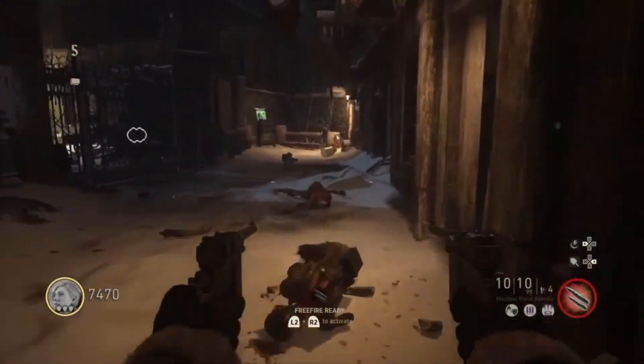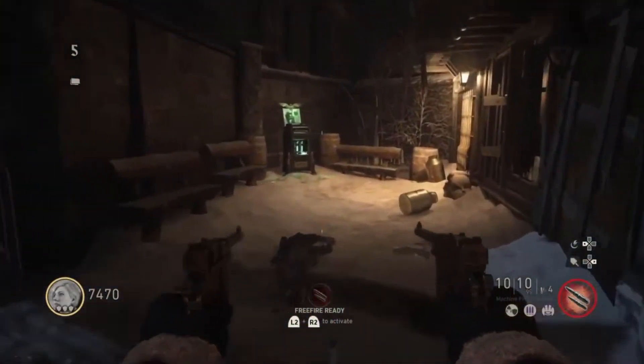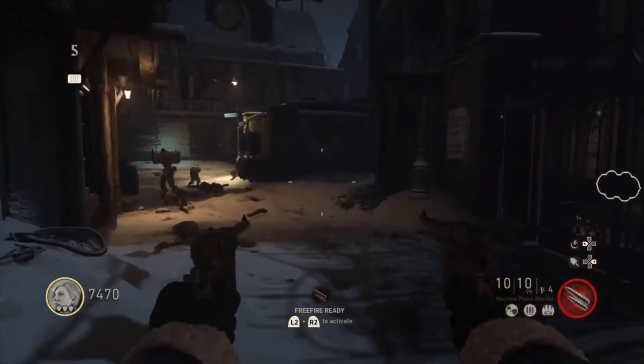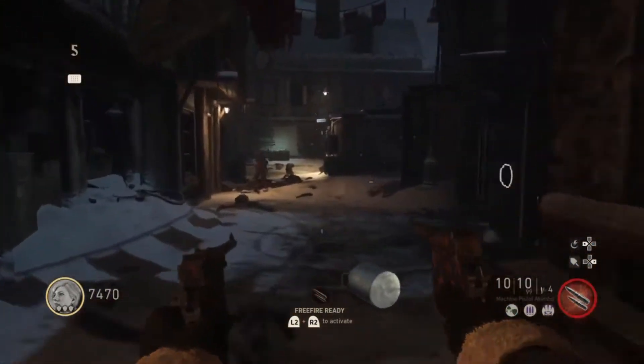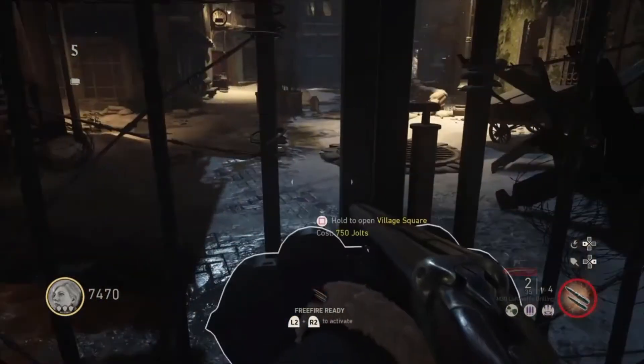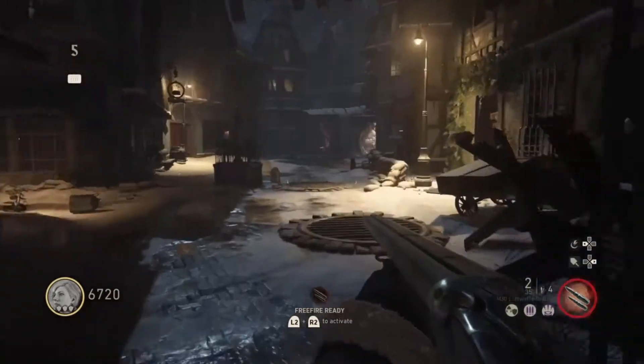Hey, what's going on guys, it's invalid here. This is a quick, easy, straight-to-the-point tutorial on how to turn on the power on the new zombies map in World War 2. First things first, you're gonna need 6,000 points — or as it's called, volts in this game. You're gonna come into this door and buy it for 750 jolts.